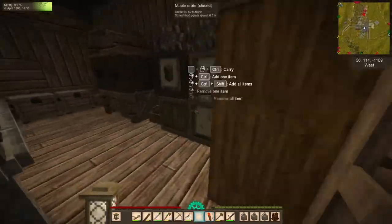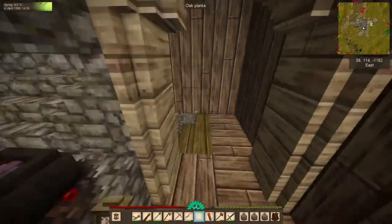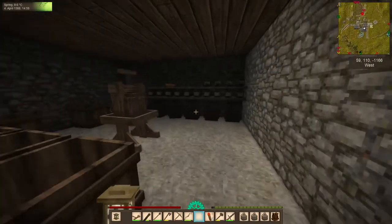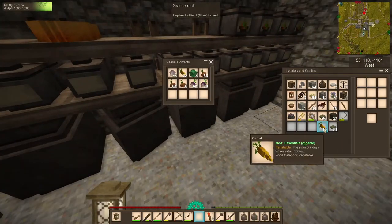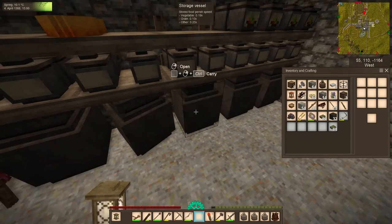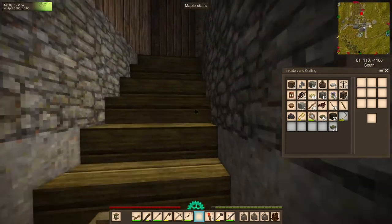Tip 8: Dig a cellar. Food will last longer if you place it underground. The deeper you go, the longer the food will last. This is relative to the world height, however. So if your base is on top of a mountain, your cellar will need to be rather deep in order to gain the most benefits.